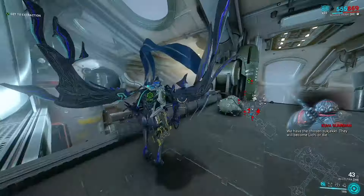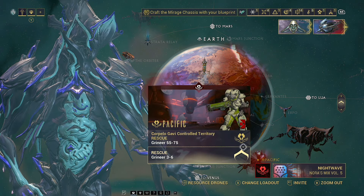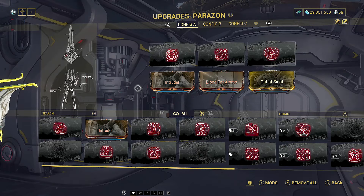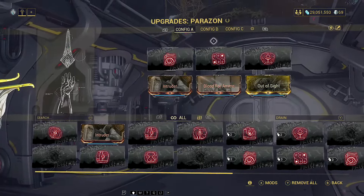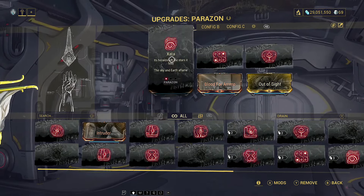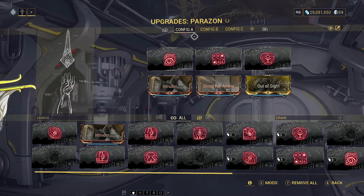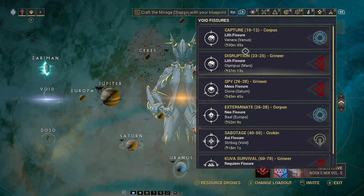If you leave it too long the Lich will disappear, so bear that in mind. After a message from your new Lich, the planets it controls will look red and you'll have optional missions available. We need to upgrade the Parazon — place any three random symbols into the positions from left to right. Right now we don't know which symbols or which order to use; we'll discover that as we go. But it's better to have something in there than nothing, just in case the Nemesis appears early. The red lights showing uses only get used up when we actually defeat the Nemesis.